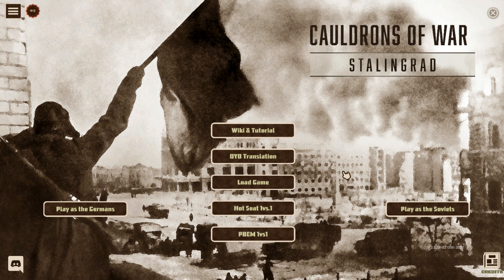Cauldrons of War Stalingrad is the follow-up game to Cauldrons of War Barbarossa. It deals with the Fall Blau campaign - Stalingrad itself and the Fall Blau campaign, which is the 1942 thrust by the German South toward the Caucasus to get those oil wells, which ended in the Battle of Stalingrad. This game covers all of that.